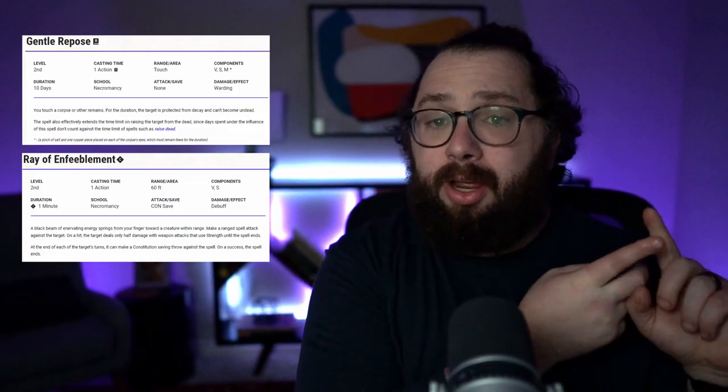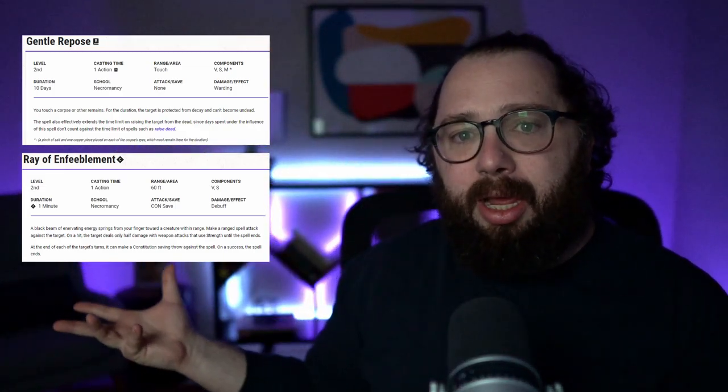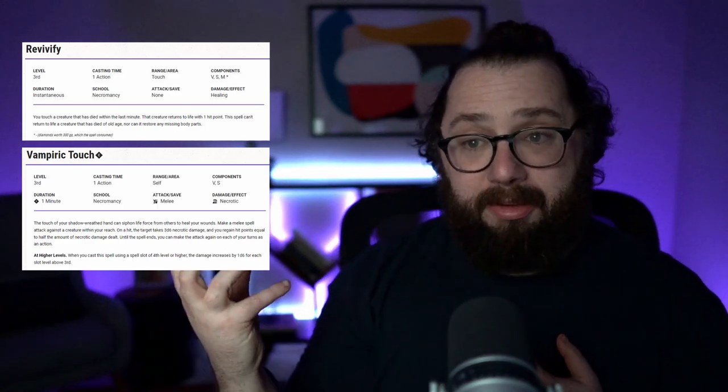At third level you get Gentle Repose and Ray of Enfeeblement, which I think are two sides of the same coin. Gentle Repose preserves a body for 10 days, hardening the physical matter so it does not decay. Ray of Enfeeblement makes somebody weaker and less effective when attacking with strength — I like the symmetry of that pairing. At fifth level you get Revivify, where you can bring a creature back from death with one hit point, and Vampiric Touch, where you siphon health from a creature. Injecting life into one creature, sucking life from another — it works.